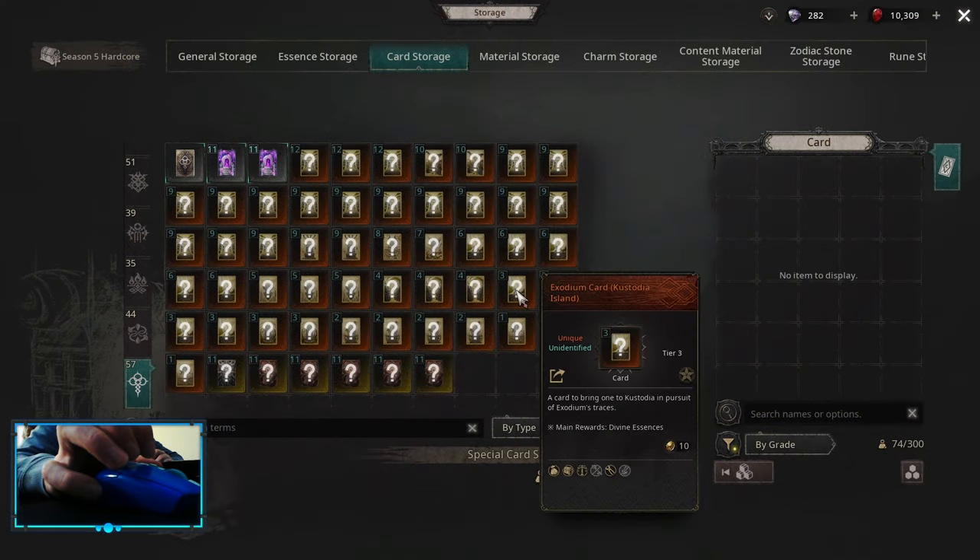Exodium Cards are basically the new Season 5 content, and the only thing I'll say is: do not slack on those. Their drops are really good at higher levels and higher tiers. However, the NPCs in those maps do a lot of damage, so be careful — especially if you play hardcore. If you don't play hardcore, just blast as high-level maps as you can, because the drops are insane.